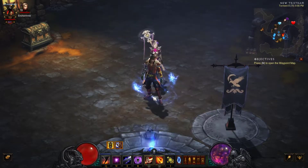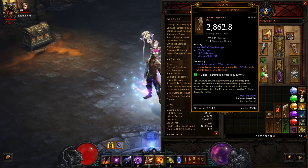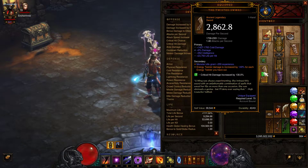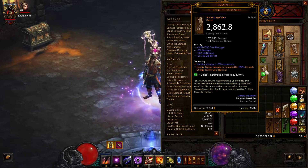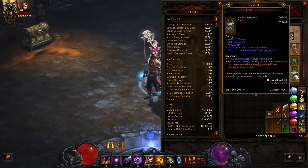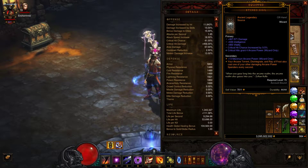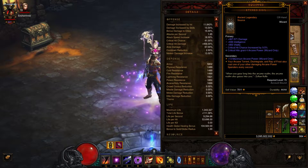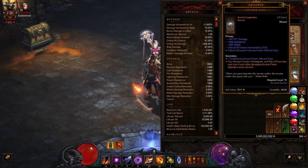For my gear, everything is ancient since this is a Legacy of Nightmares build with a two-piece ring set bonus, giving me a 1300% damage increase and a 52% damage decrease. For my main hand I have the Twisted Sword, to make Energy Twister much more powerful for each one released. For my offhand I'm using the Etched Sigil, which allows Disintegrate to cast both Meteor and Twister, making it a one-button build.